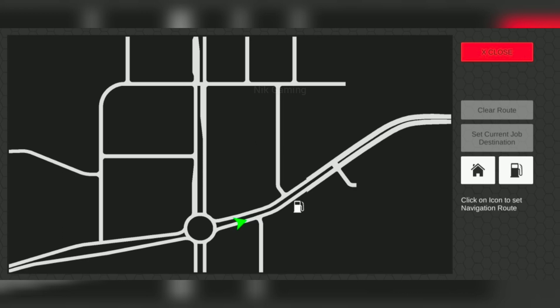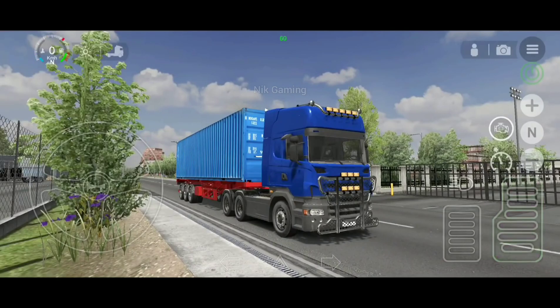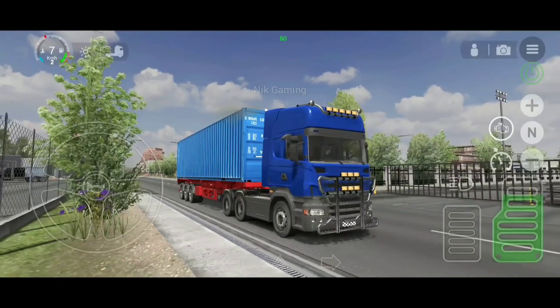Next we have the minimap. Now you may be wondering why the map looks empty with no logos — developers are still working on this and may add logos for each point on the map and also the destination where we deliver our loads. On the right side we can see a close option, and there is also a clear route option and the ability to set the current job destination. On the bottom we get a garage option and a gas station, and we can select our route by tapping on the icon — it says 'click on icon to set navigation route.' These extra features are going to be amazing.